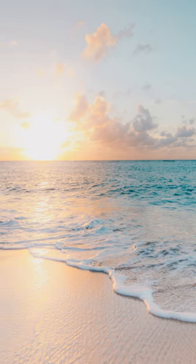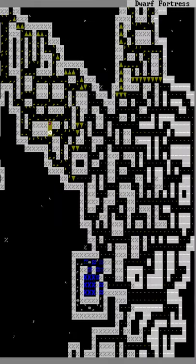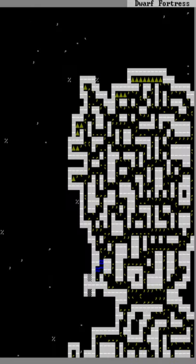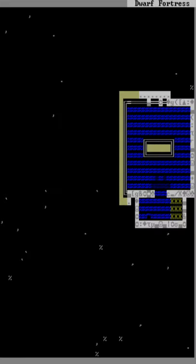I was thinking the water comes from the walls, so I smoothed them all, or replaced them where I couldn't smooth them, and for some reason it's still flooding. I have adequate drainage, but at this point this is a matter of pride. Maybe things have changed since I last played? Maybe I need to engrave the walls? That doesn't seem to do anything.